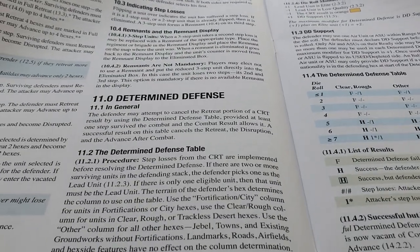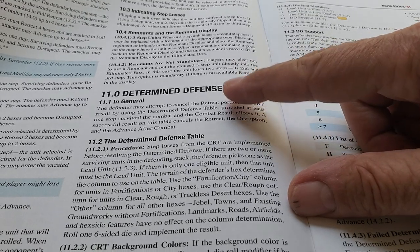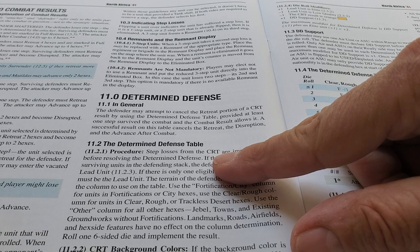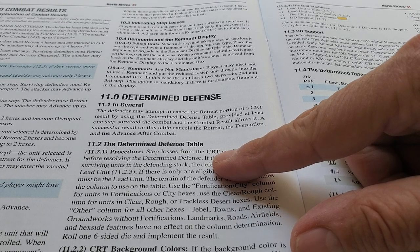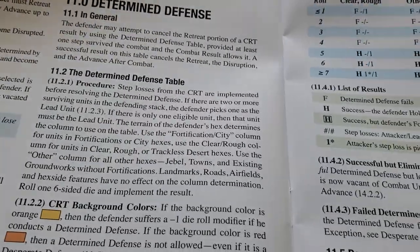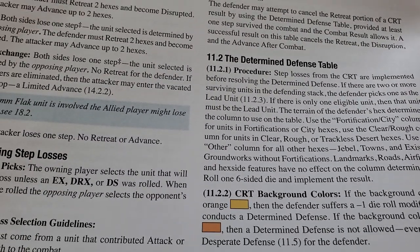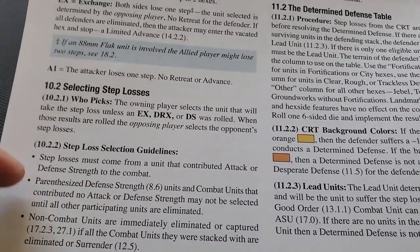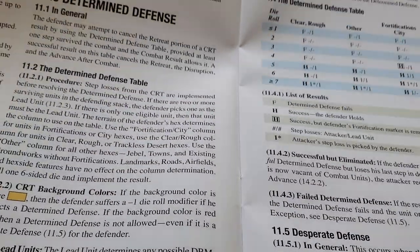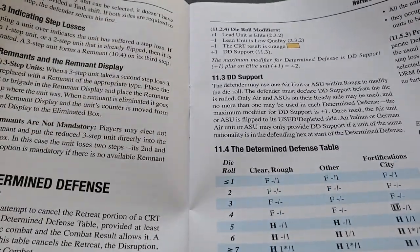Looking at combat results: you don't have to take losses from your most valuable units. However, if you have 88-millimeters involved in the attack, that may cause an extra step loss. There are standard concepts for determined defense with some different modifiers. There are also die roll modifiers shown on the combat results table. Attack supply is required to get your elite bonuses and tank shift bonuses — you can't get those if you don't have attack supply.